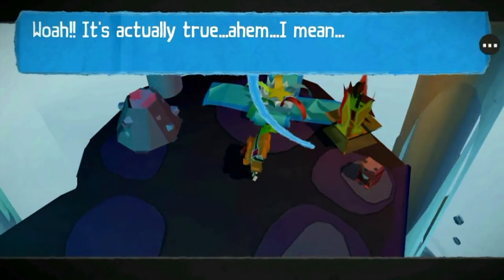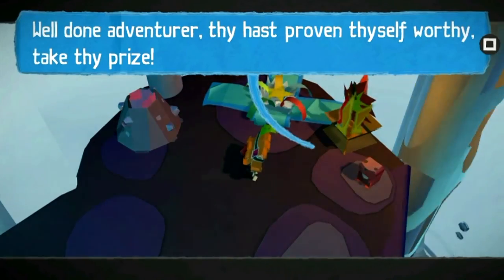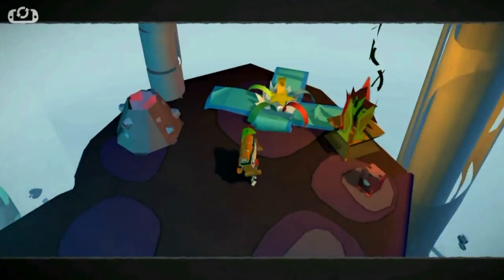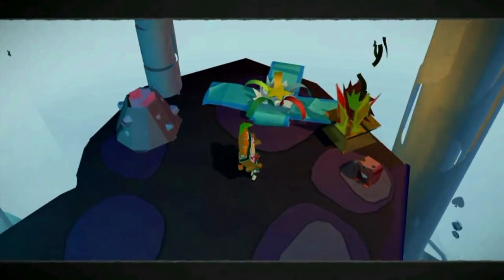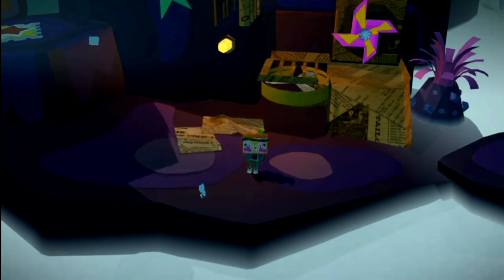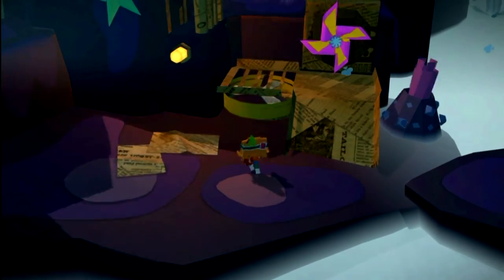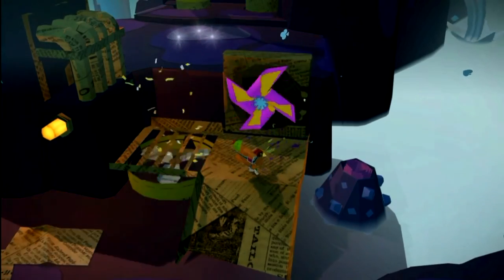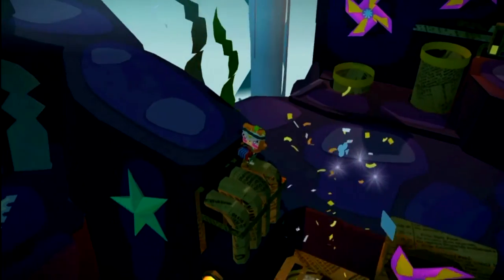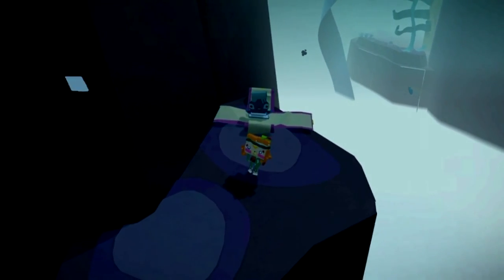The Gopher says: 'Wow, it's actually true. Ahem — well done, adventurer. Thou hast proven thyself worthy — take thy prize.' For another red present, back at the area with the fan, spin the fan with your squeeze box and use it to float up onto these pipes here. Keep heading left and there will be a red present.